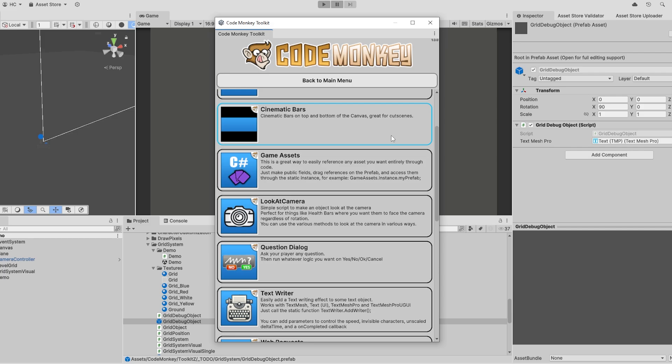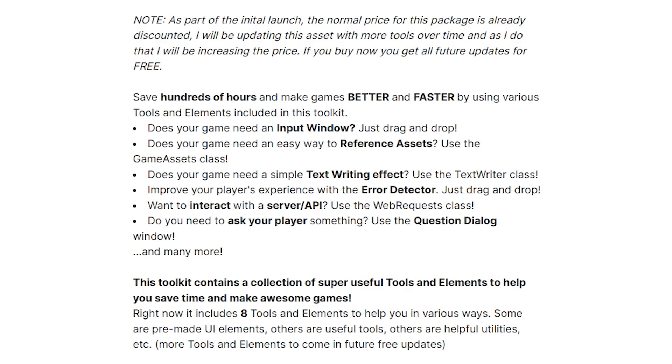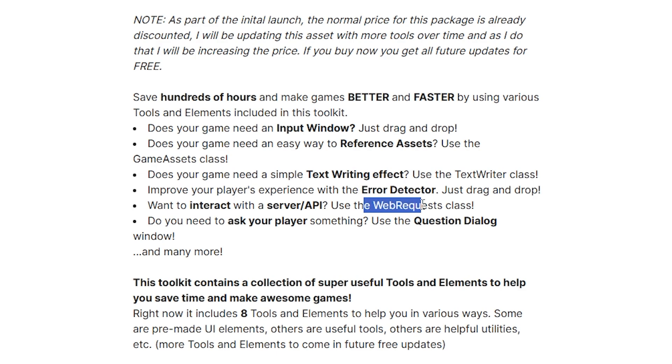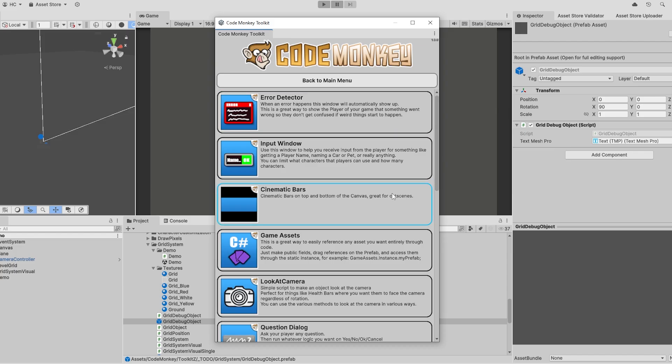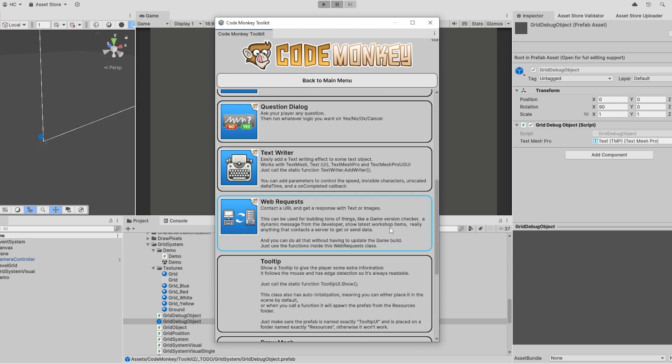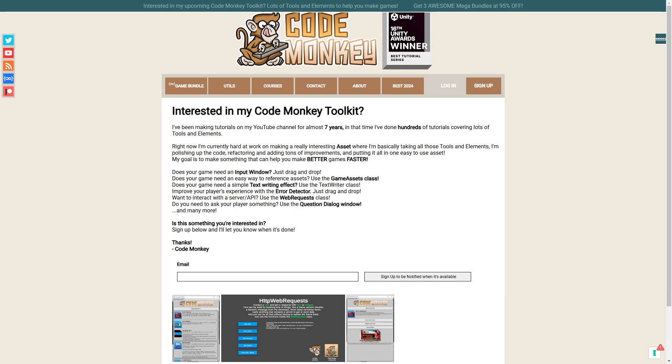Basically it's based on the tons of tutorials that I've made on this channel over the years. I'm taking those as a base and improving upon it — refactoring, polishing and making a ton of additions. The goal is to make it all really easy to use, so for example: does your game need an input window? Just drag and drop. Do you need an easy way to reference assets? Use the GameAssets class — text writing effect, the error detector, use the web request class, the question dialog window, and tons more. I've made about 10 tools so far and I want to do a bunch more. If you're interested then check the link in the description and sign up with your email and I'll let you know when it's out.